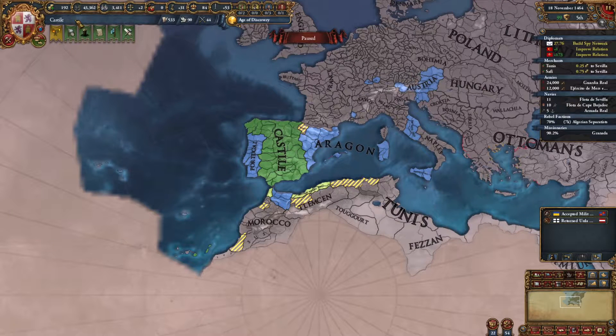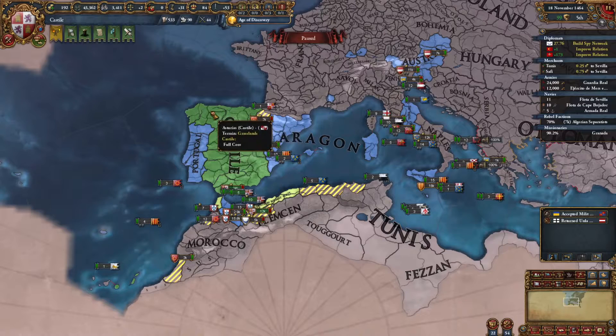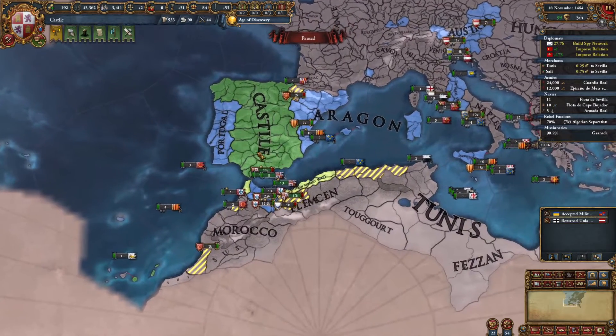Hello everybody and welcome back. I am Karex and we are working on Castile in this beginner tutorial series for Europa Universalis 4 with all DLCs. And man, this is a beast of a game. You guys are the crazy people that have all the DLCs, or most of them, or the main ones — I just mean the gameplay ones, the meaningful ones. Maybe you don't have all of them but you have a big chunk of them. So thank you for being here.